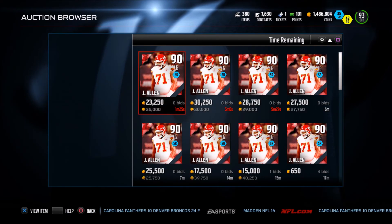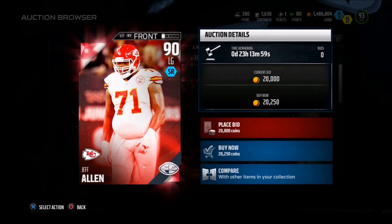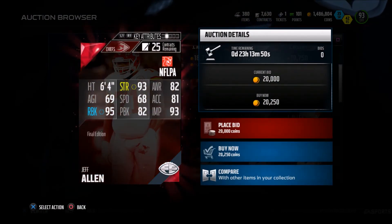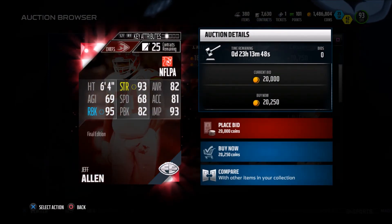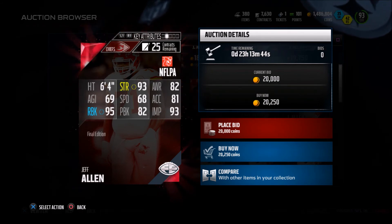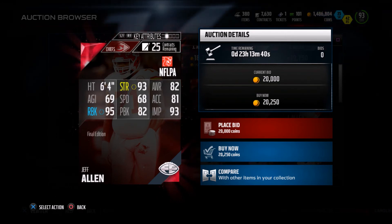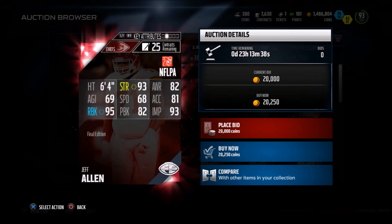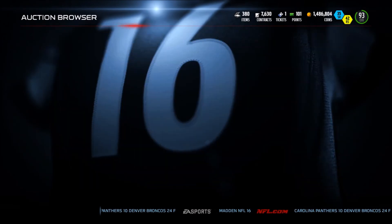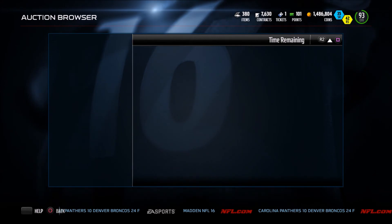Now we have a left guard for the Chiefs — never heard of this guy before and he's really cheap. If he has good stats, this could be a steal. He has 93 strength, 95 run block, 82 pass block, and 93 impact block. Definitely a good budget guard if you run the ball a lot. Not really a pass blocker — that's pretty obvious by the card — but he's solid.